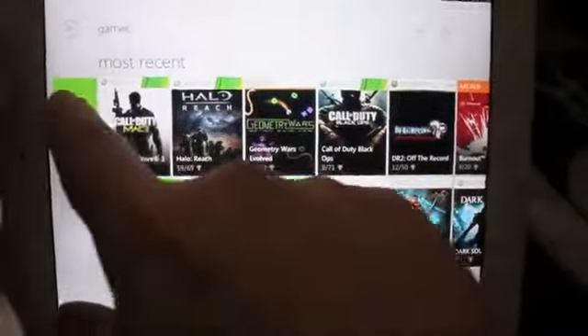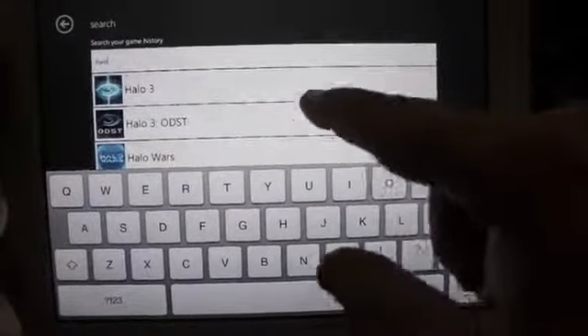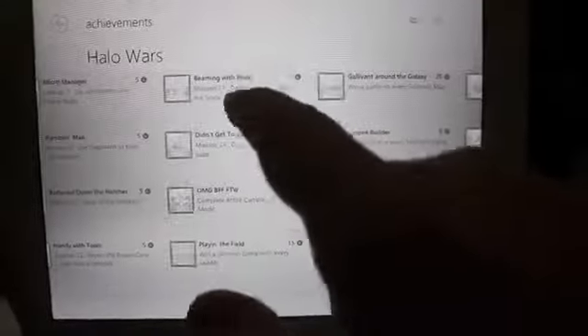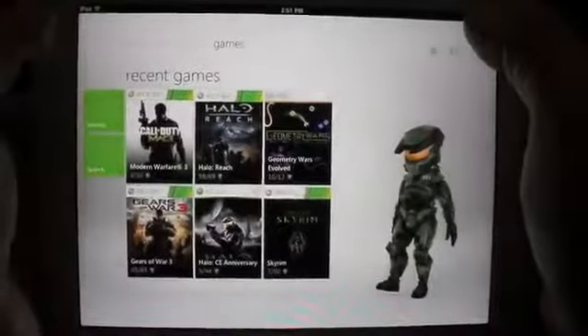You can also come in here and search — just say Halo, and it's going to show all the games in my game history that are Halo. Go to like Halo Wars and I can find out what I need. I can go over here and see what I need to do.